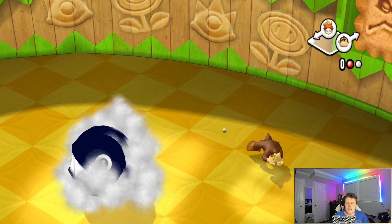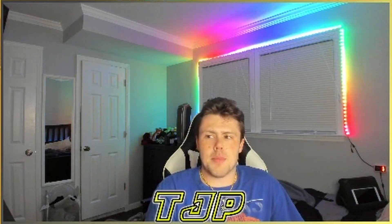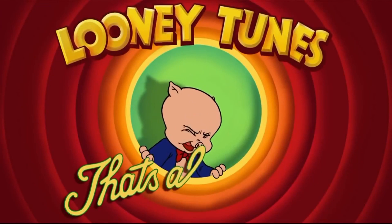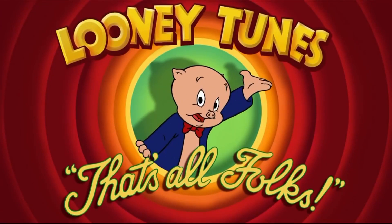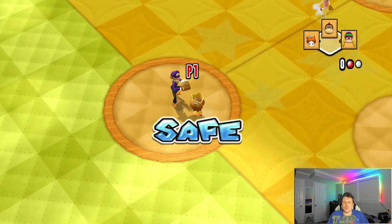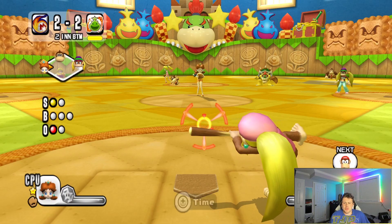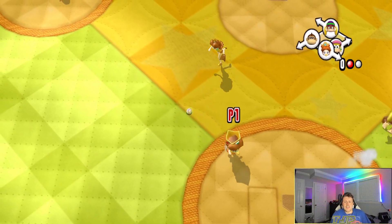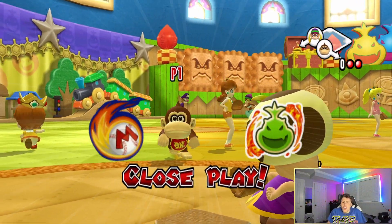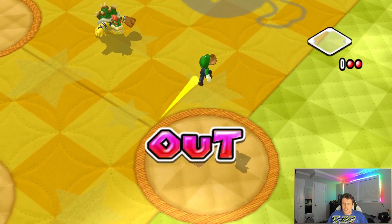I decide to try the steal cheese strategy — get a ball to drop and steal a base. Baby DK gets one stolen base! Good base running by Baby Daisy too. I try the same strategy again but this time it doesn't drop — we come so close to a bunt hit but no luck. If only Dixie Kong were just a little bit faster.